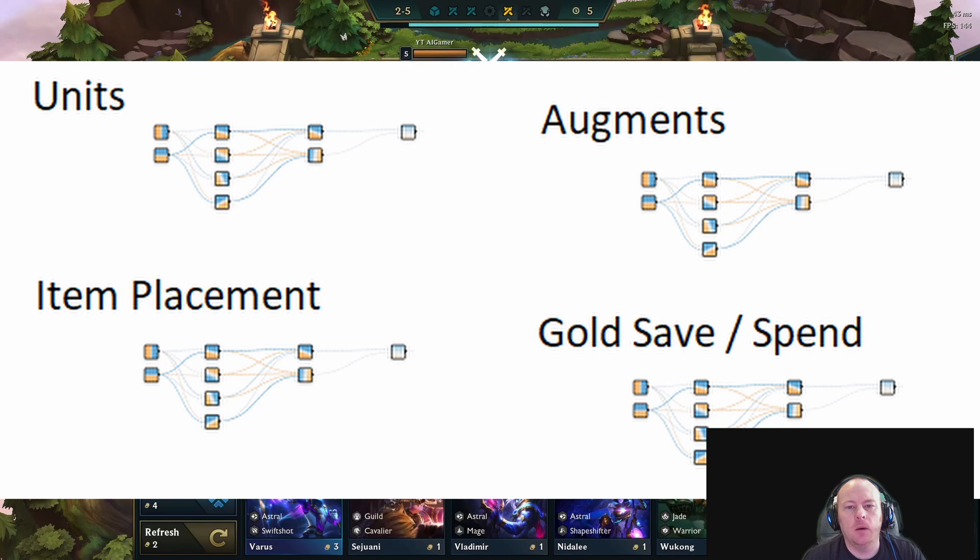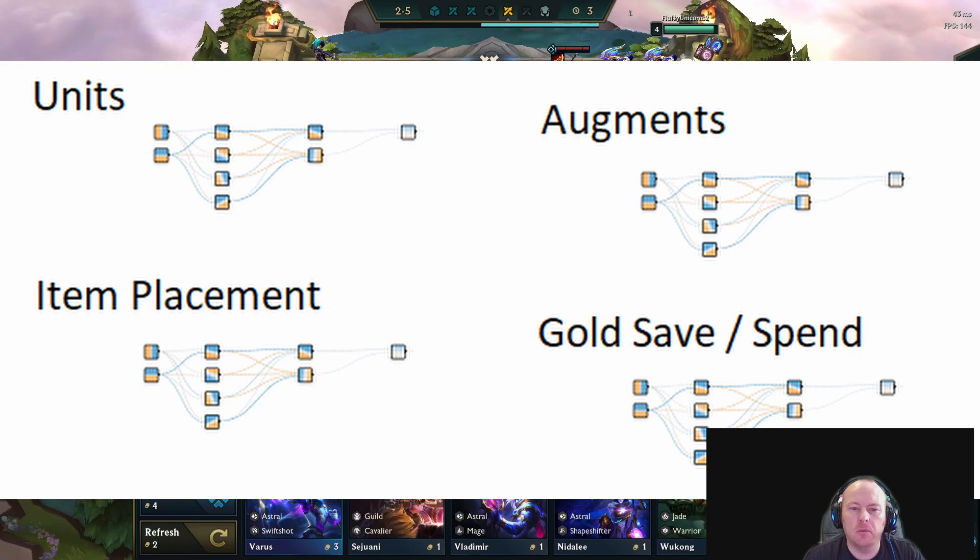You might think that my network design is too simple — for example, it doesn't include other strategy elements like items, traits, and augments, and it doesn't handle teams larger than two units. This is actually intentional. A more complicated network will require more training data, which I know will be hard to gather. Instead, I'm making multiple simple networks that each focus on learning one thing, then I'll combine the output of all of them to make the final decision. For example, one network to determine the best units, and a separate network to determine which items to put on each unit.